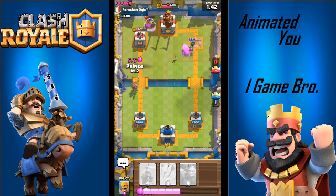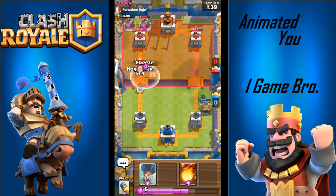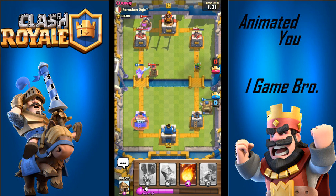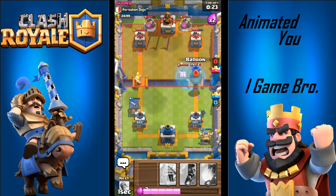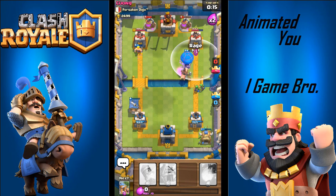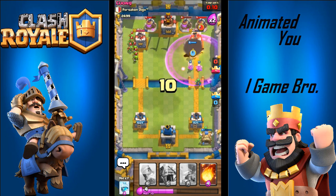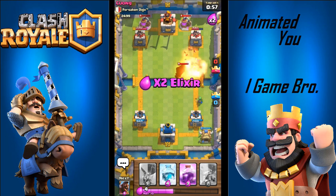The next way: let's say they have a mortar down shooting your tower and a tesla there. The tesla hides underground, so use a hog and a freeze spell. If you freeze the area while the tesla is underground, the tesla won't pop and the mortar can't do anything. The hog goes in and takes out the mortar — it won't target the tesla because it's underground. It'll take out the mortar before the freeze runs out, so that's a really good way to get rid of it.